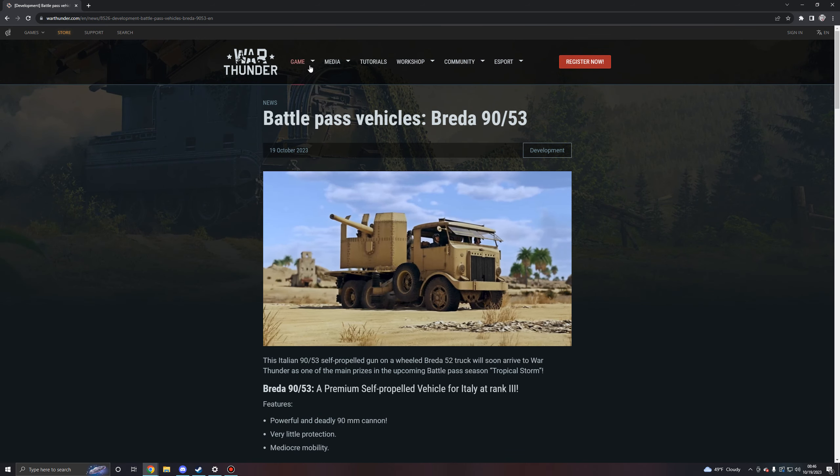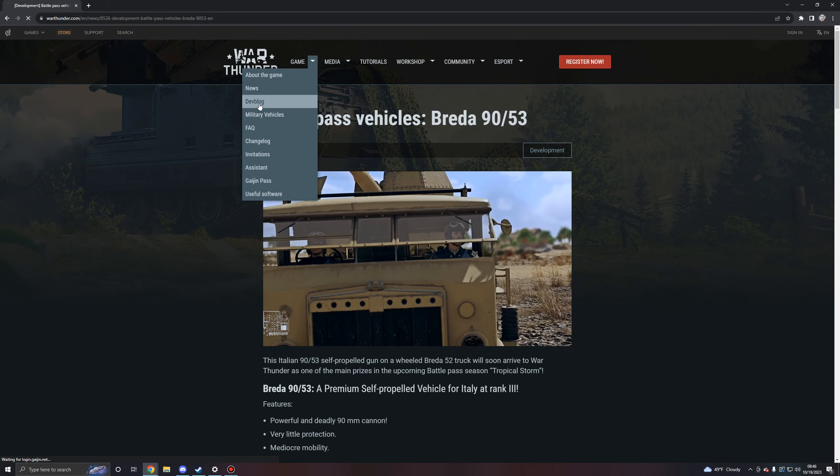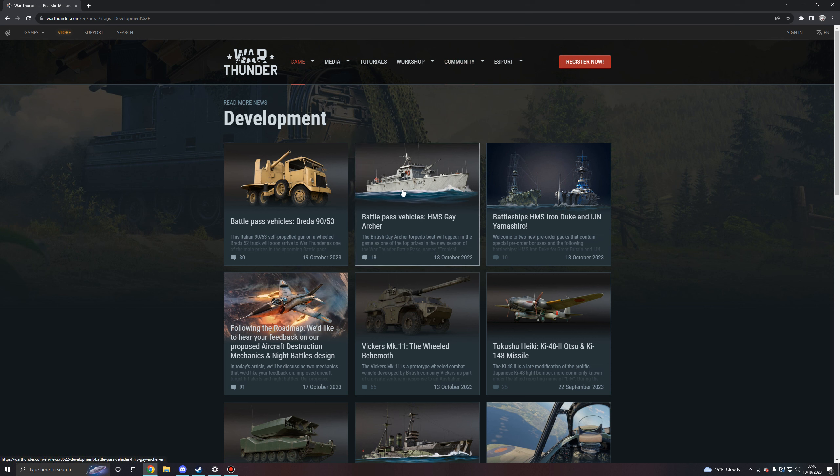That's going to bring this dev blog to an end. As for other things announced: the next battle pass has also shown off the HMS Gay Archer, a new torpedo boat for Great Britain. For ground forces, the Vickers Mark 11 has been shown off, which is basically a prototype wheeled fighting vehicle for their light tank line, coming in the next major update. Also in the next major update are two new premium rank five battleships: the HMS Iron Duke for Great Britain and the Imperial Japanese Navy Yamashiro for Japan. Until next time, I'll see you guys around.